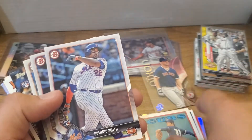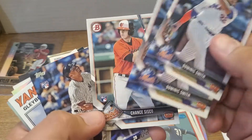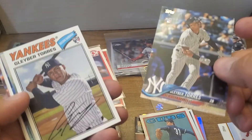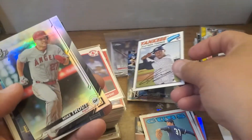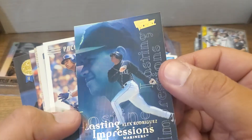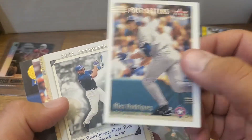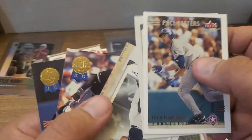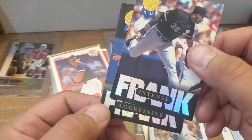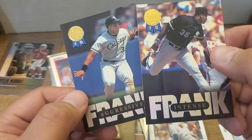Here's some rookies — Dominic Smith, Gleyber Torres rookie, holy moly, another Gleyber Torres rookie. Mike Trout — this one's got a little bit of a ding on the corner but that's a keeper. A-Rod from Victory, that thing is sweet. A-Rod, A-Rod Scrapbook.